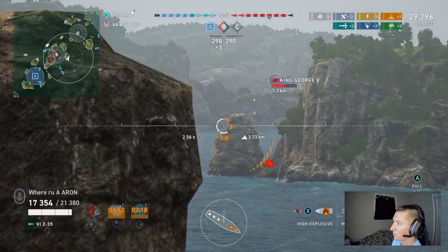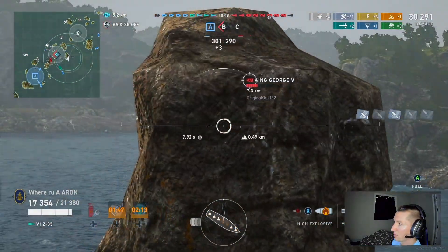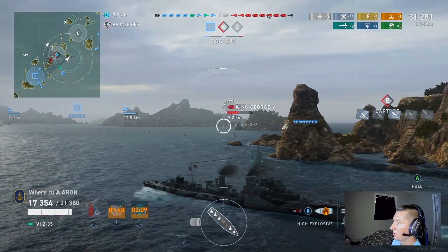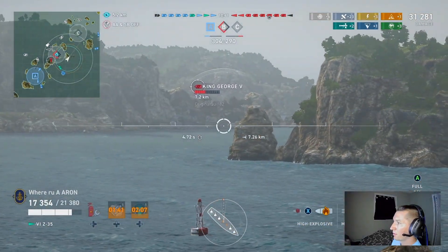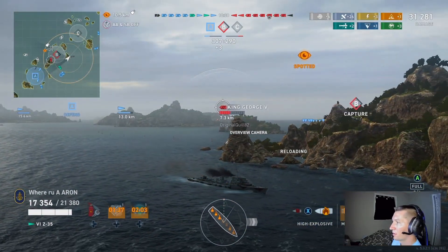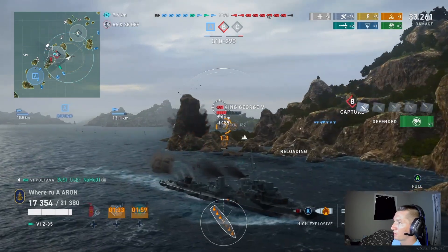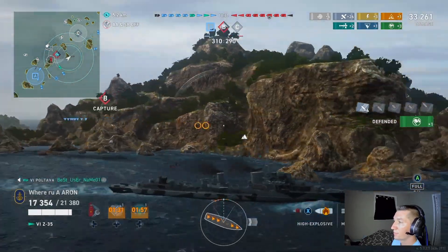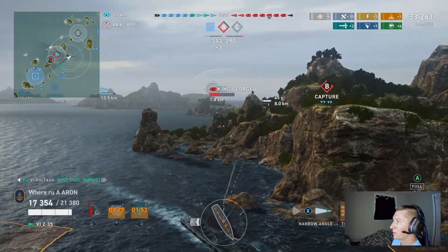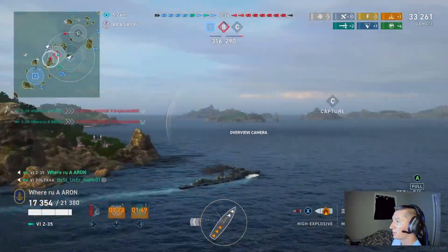Here we are actually trying to set a permanent fire on this King George using a little cheeky trick behind this island. This King George didn't appear to be the most veteran player, so we're going to shoot him a few times, try and get that permanent fire, and also reset the cap. The Benson is in the cap — it will take him longer, but the Benson has all of the cap points, which is why you didn't see that cap reset much.